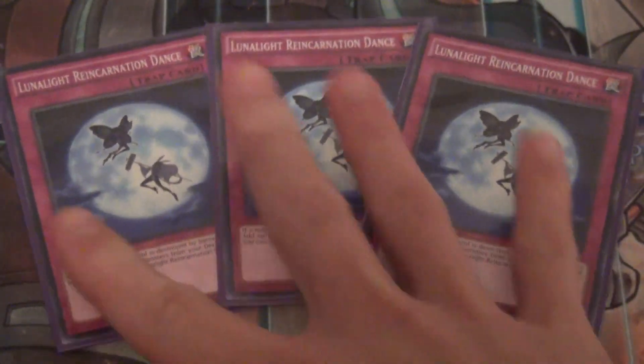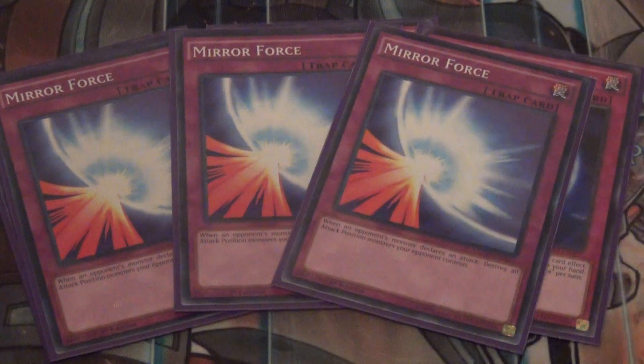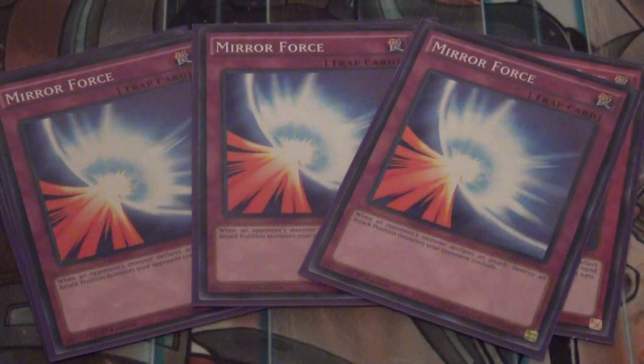Onto the traps: we play triple Reincarnation Dance — when a Lunalite is destroyed by battle or card effects, add two Lunalites with different names to hand. It's a really good card that helps set up. I also play triple Mirror Force for protection in case I gotta go first. So yeah, this is the main deck, 40 cards exactly.